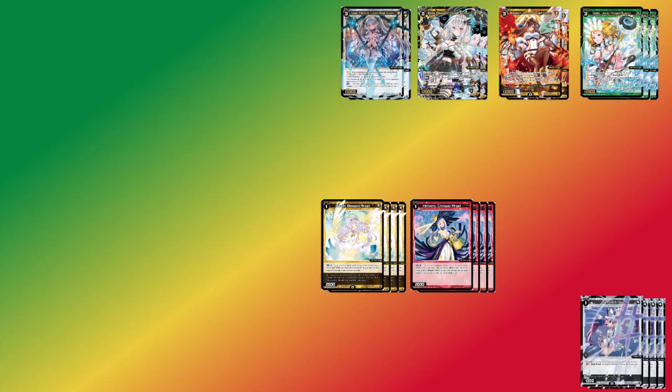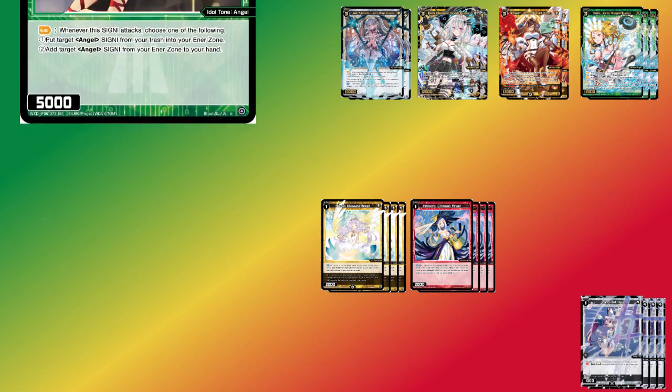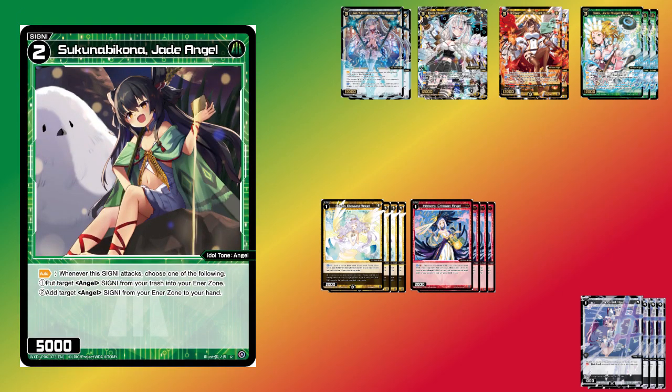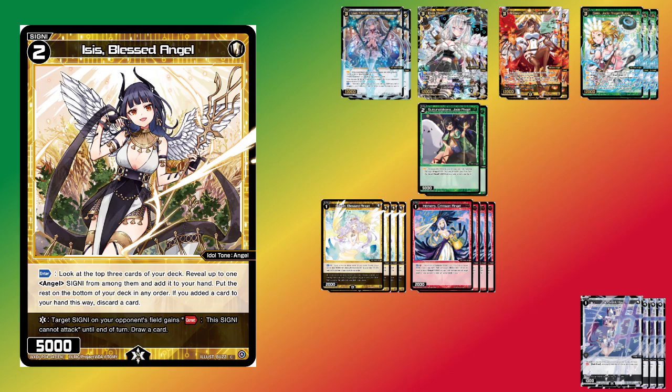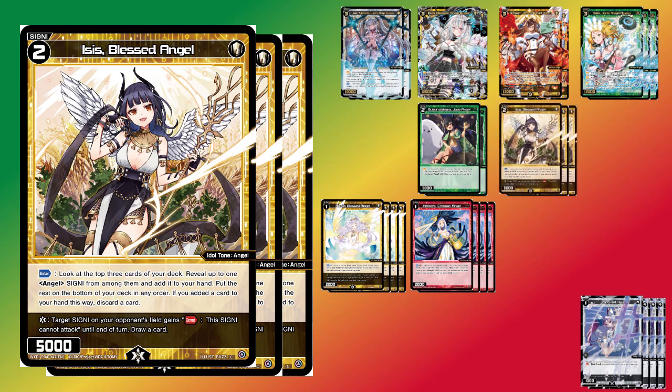Then we've got the rest of the angels. None of these are really strong enough to be pulling you into angels on their own, but a lot of them are nice options. Sukuna Bikona is a really nice card that either enter charges you 1 — and it pulls any angel out of your trash for the enter charge, giving you a fair amount of color selection. One of the weaknesses of this deck is that it has a lot of different color requirements, so the fact that this card lets you pull out whatever color you want is really nice. It also has the ability to pull an angel out of your enter zone into your hand, which is a nice bonus. Next up is Isis, which is not fantastic, but it is another powerful life burst effect that gives the deck a nice bit of bonus consistency.